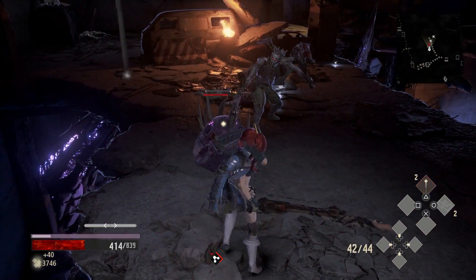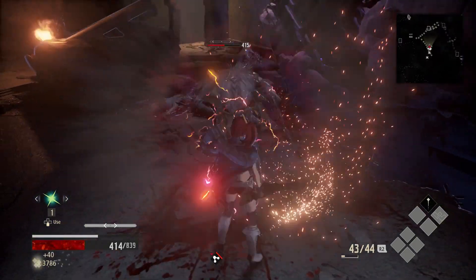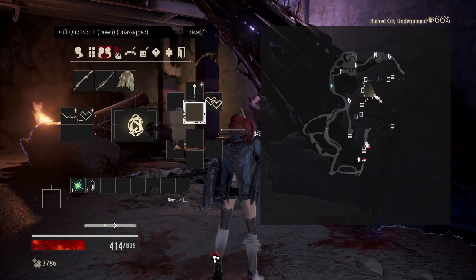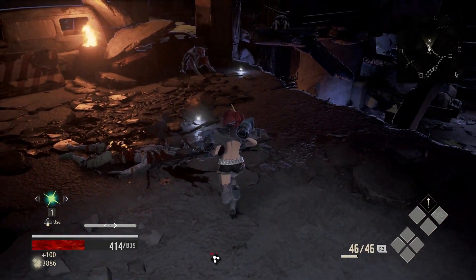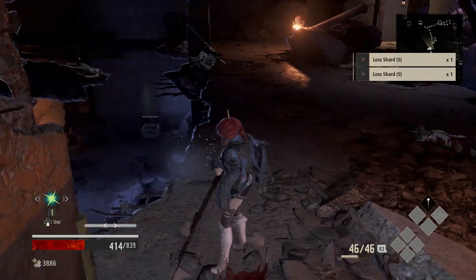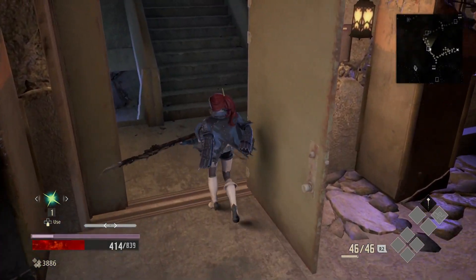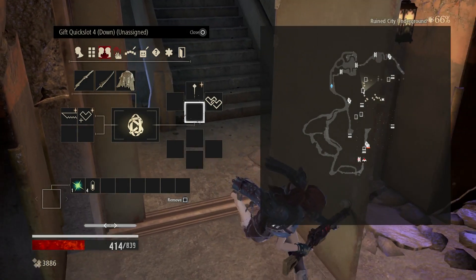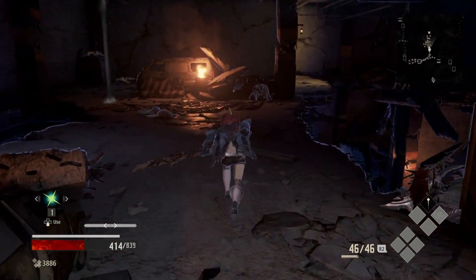In addition, drain attacks don't always knock down enemies. Depending on the blood veil, drain attacks can sometimes be very slow. While it deals damage and gives you icor, it's too punishable of a move due to its inconsistent speed, slow recovery, stamina consumption, and the fact that it doesn't always knock down enemies. Honestly, if the recovery frame was at least a bit faster, it would be a more reliable move. Same thing with the charge drain attacks as well.